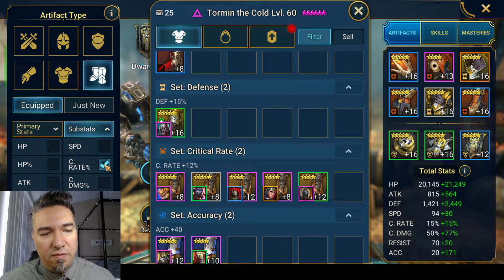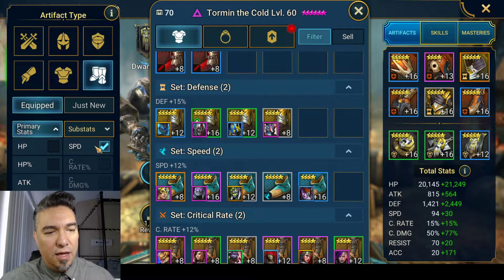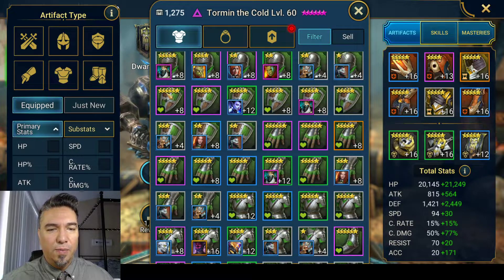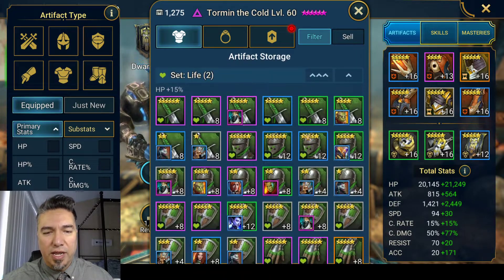Now let's unselect all of our filters. We can search via other methods. Sorry, my system is a bit slow — it's very tired and very old. Uncheck the boots. There you go. So now here we have a view of everything in our inventory and stuff that is equipped as well.